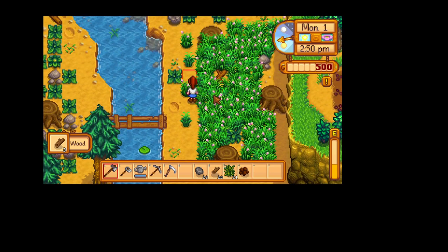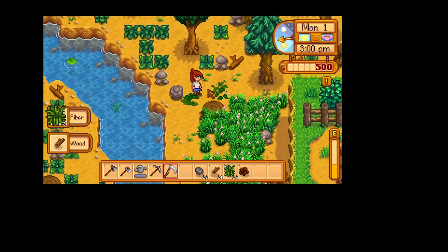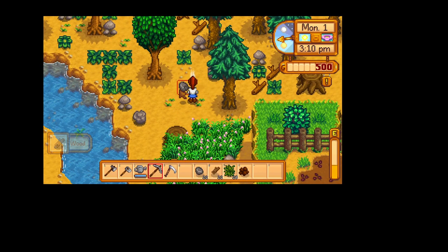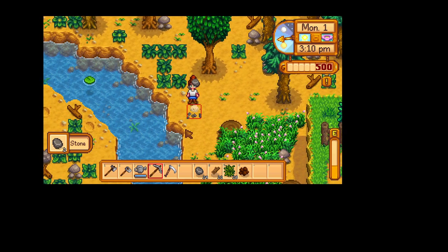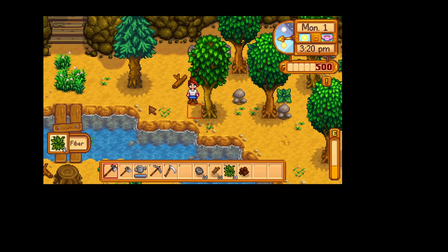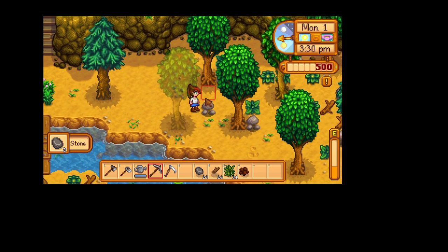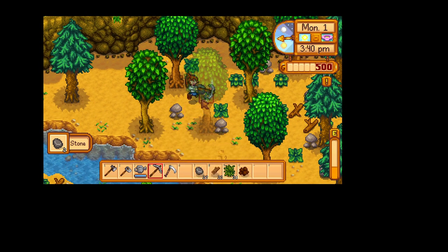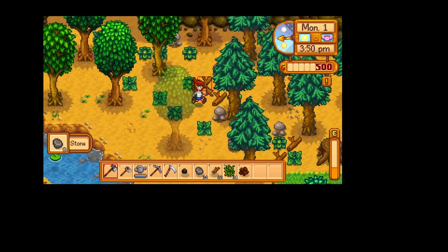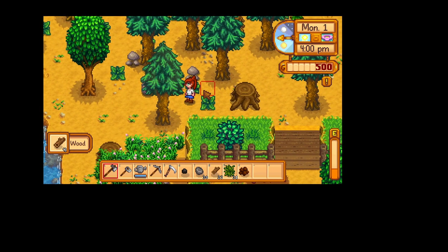I'm going to leave all this grass. See the difference between grass and fiber? I'm going to leave the grass as much as I can right now because I don't know how soon it will be before I need it. Meanwhile, let's find some wood — that's our main goal right now. We'll have to go into town tomorrow on day two and meet some people. But today, let's just look around here and see what we've got. How many pieces do we have? Twenty-five — that's half of what we need. We need 25 more.